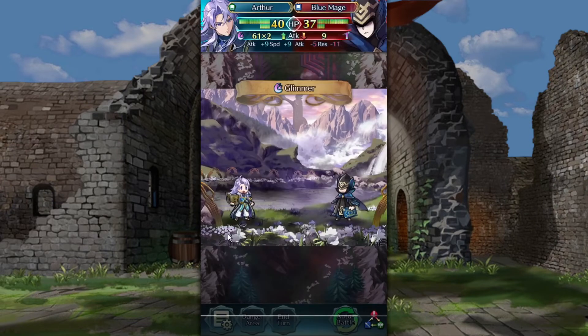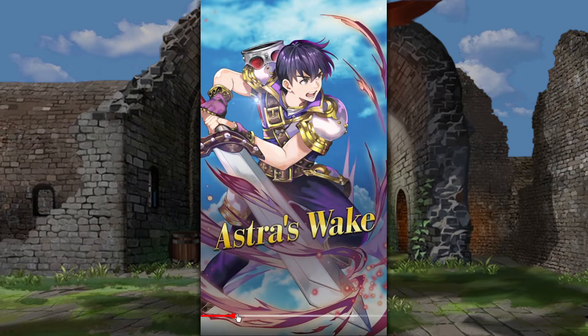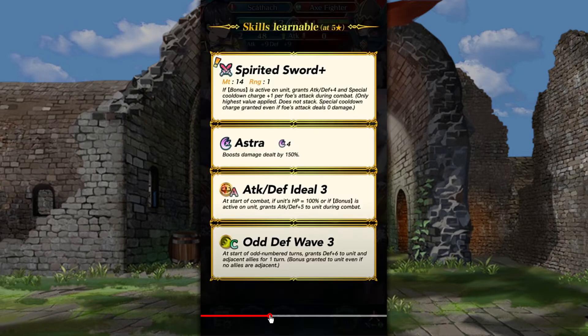Then there's this guy. How many kids is Ayra having? Are all these Astra users from the same bloodline? I'm so confused. I think Marieta is from a different bloodline because she's Galzus' daughter, I think. What's up with all these Astra users running around Jugdral? Speaking of Astra, he does not get Imperial Astra or Regnal Astra or Vital Astra — he just gets Astra. So that's pretty funny.